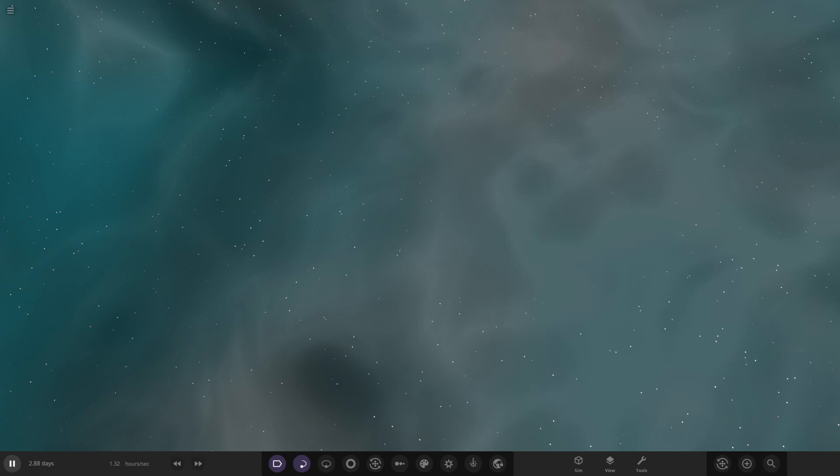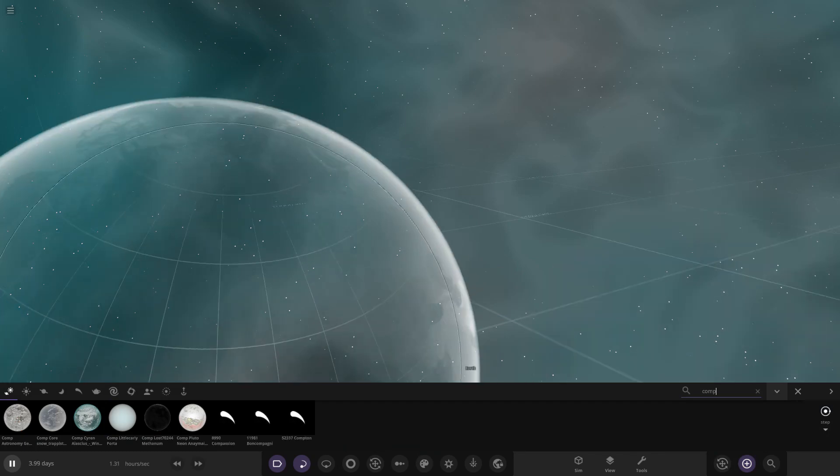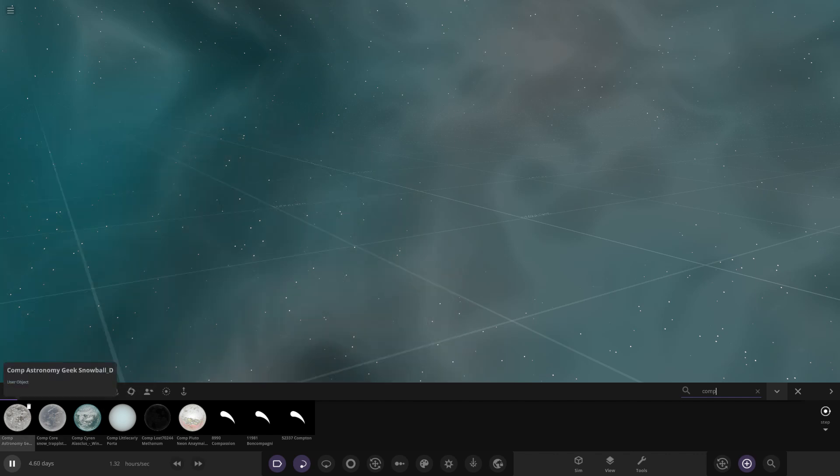Onto today's competition — we are going to be doing a winter world. This should be quite interesting because obviously the Christmas competition could be argued as sort of a winter world, but today we're just focusing on winter worlds with no Christmas-colored theme required. We have six objects today, and a massive thank you to everyone who sent these in. Some people wrote backstories, which seems to be the cool trend at the moment.